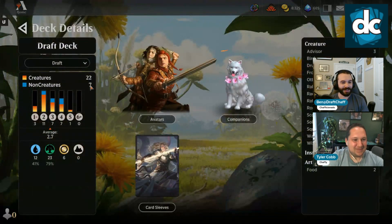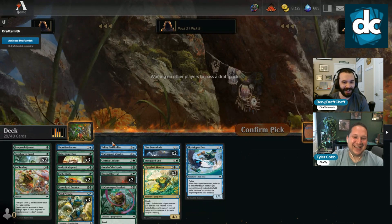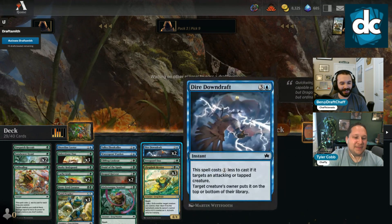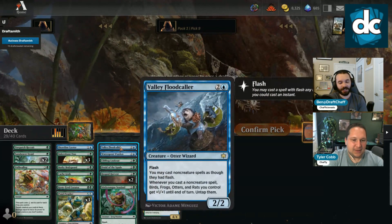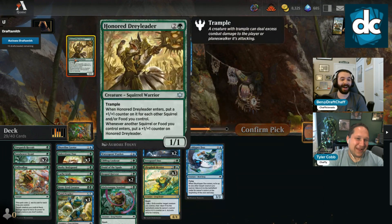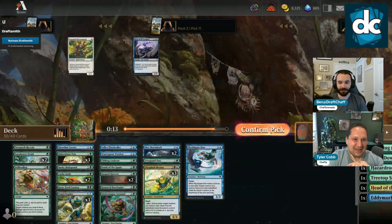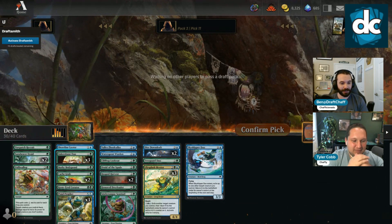We're basically constructed. Is it Flood Caller? I kind of wanted to cut a Heaped Harvest but the more non-creatures we cut the worse Flood Caller gets. Do we just cut the whole package? That's honestly not bad — we can get it off Cash Grab, take a free Pearl of Wisdom. We should sort by creatures and non-creatures and see what's actually happening here. Binary Mentor with two cards in the pack — that's insulting. I'm not letting someone get that last pick.